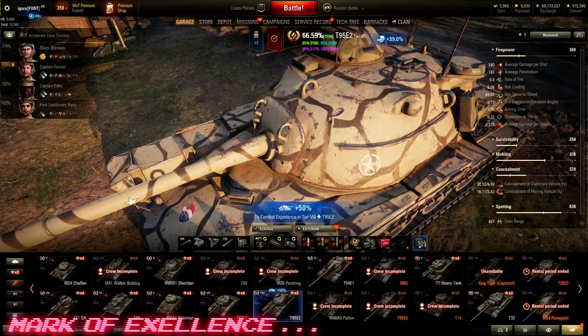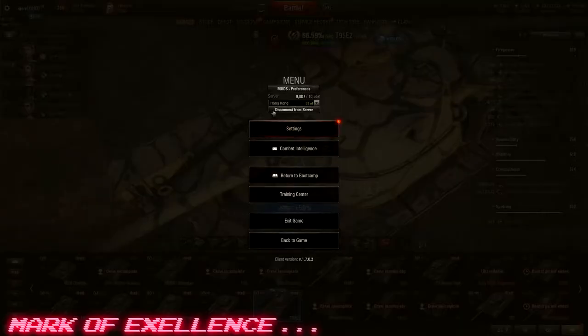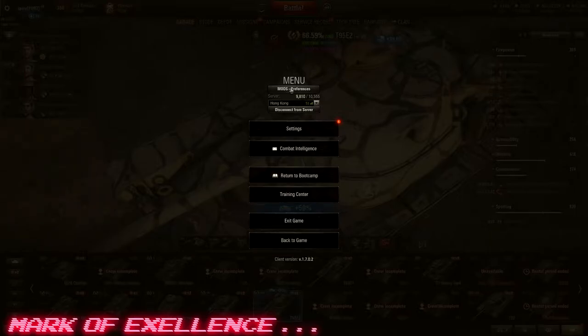The next mod is the Mark of Excellence Manager. You can have it on or off — go to the settings menu and preferences to toggle it. It's very intuitive and easy to use. You can turn off or resize anything, move it around in the HUD using Alt+Page Up and Alt+Page Down, and place it anywhere you want in-game.